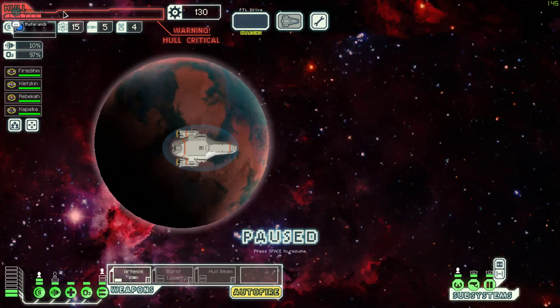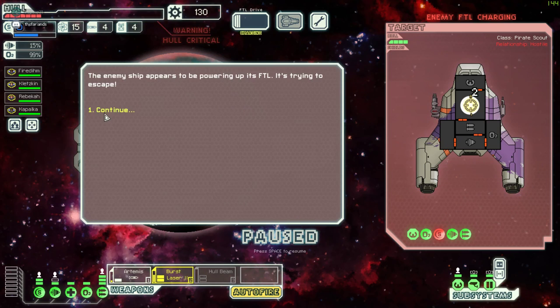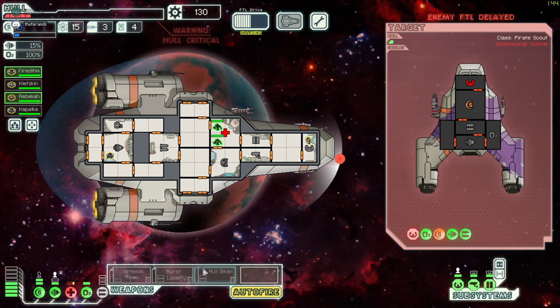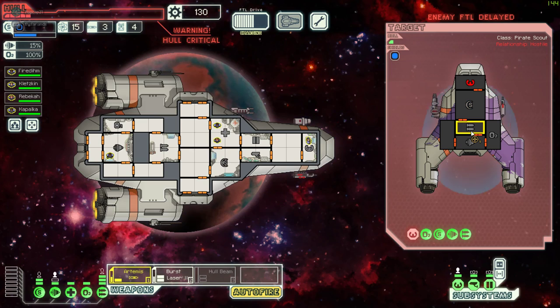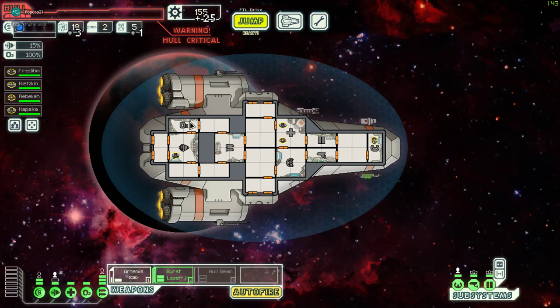Just get the rock guys in the med bay and beat them up. I'm not taking any damage - they're just getting healed up; you take damage and then they get healed up. Two rock guys versus two humans, then just take all the power off your shields, take the damage from the asteroids, get healed up. Hopefully have enough scrap to heal up from one health. Come on, hit me again - don't take too long. It's difficult to get down to that health.